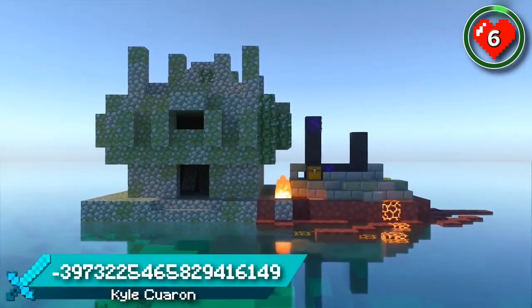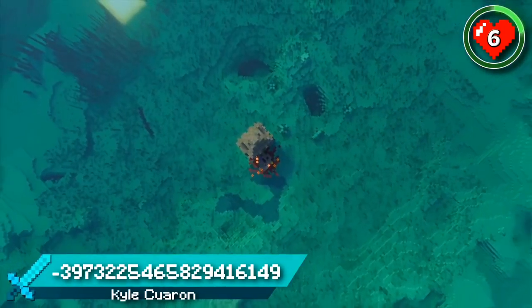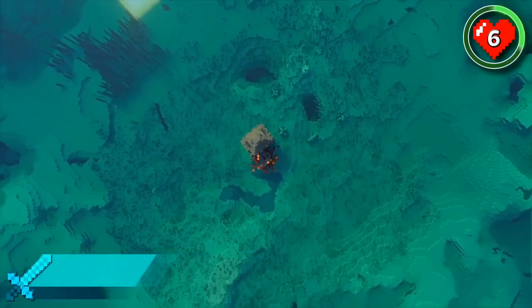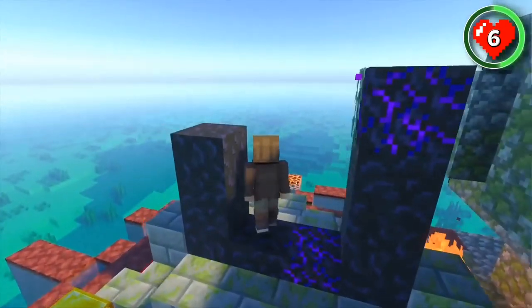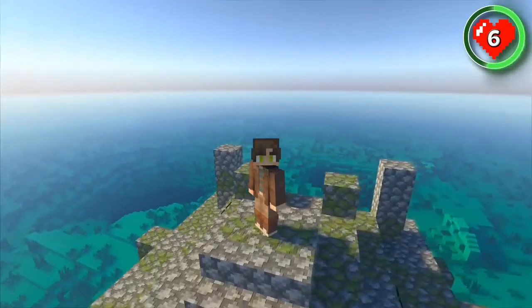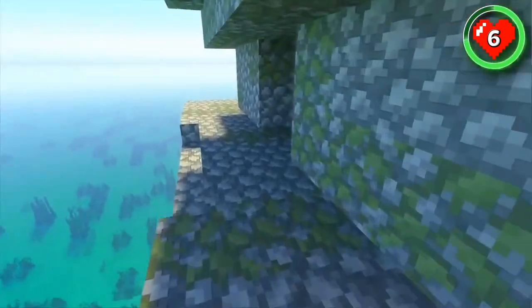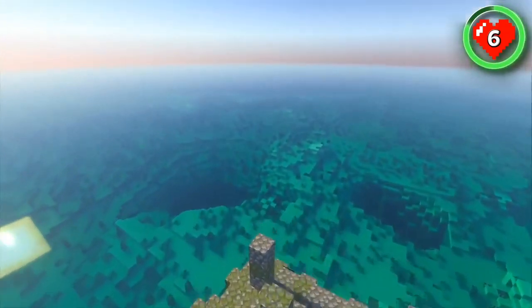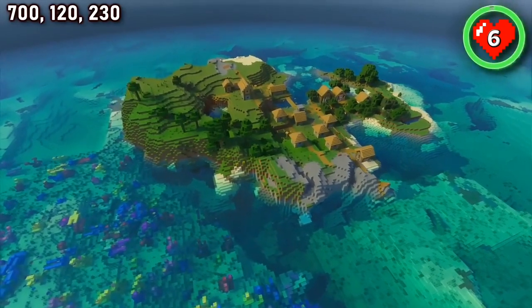Imagine spawning on a survival island but instead of grass, sand and trees you just had obsidian, cobble and lava. This seed spawns you on a jungle temple and ruined portal combination in the middle of the ocean with no mainland anywhere in sight. Let's hope there's something in the treasure chest to help you survive. One of the closest pieces of land you'll find is this jungle island village on the end of a large coral reef.